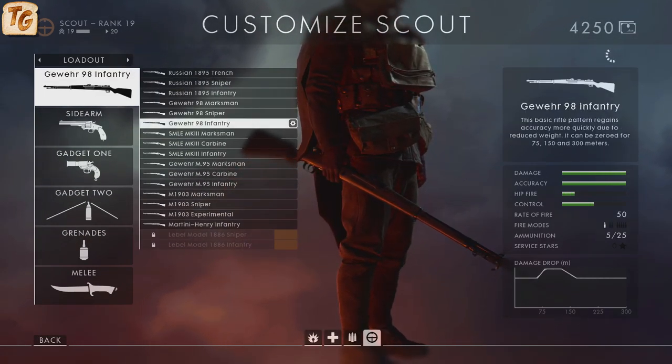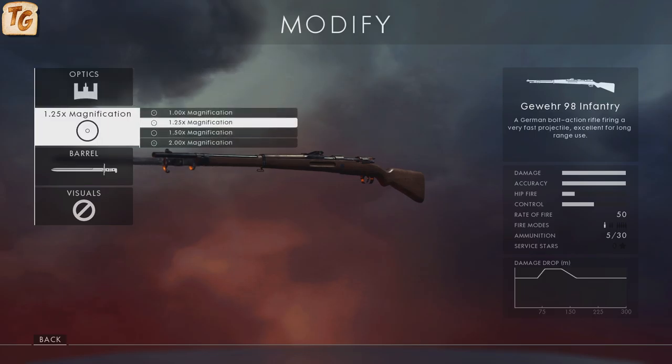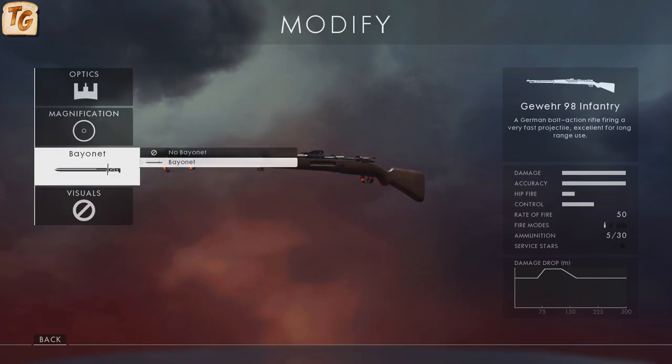The infantry variant is the only one with iron sights. You have the option of two types of sights, both standard and radium. The magnification of this variant ranges from 1x up to 2x, and just like the other two, you have the option of adding the bayonet.